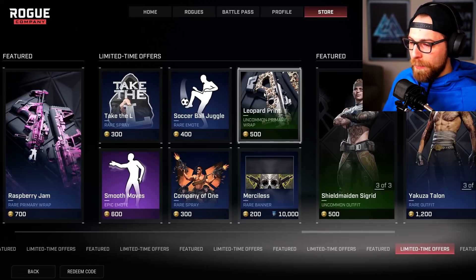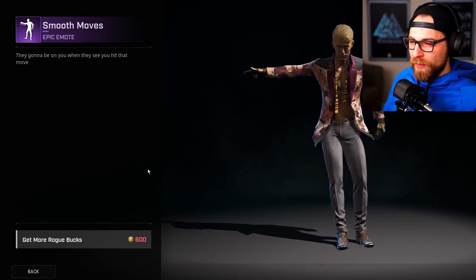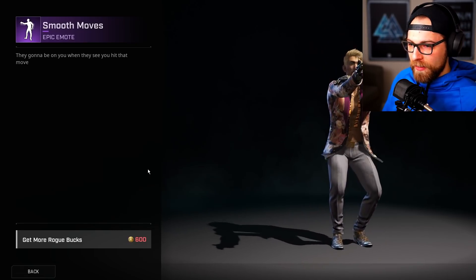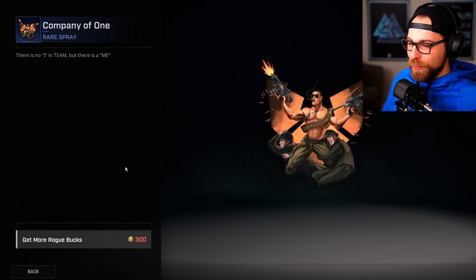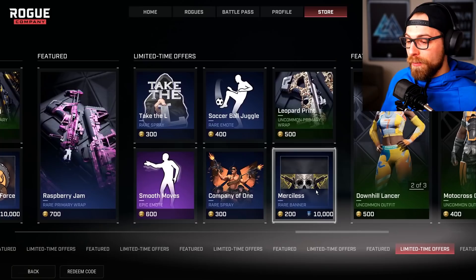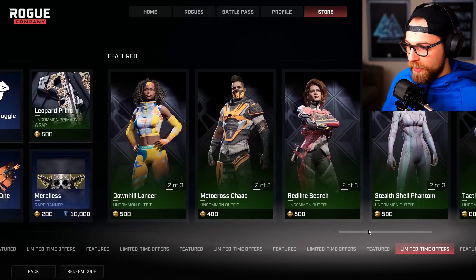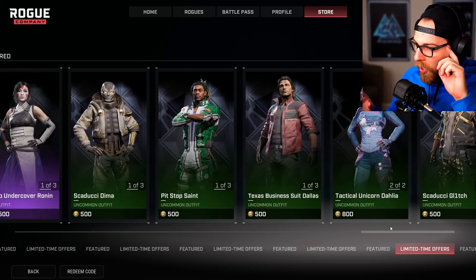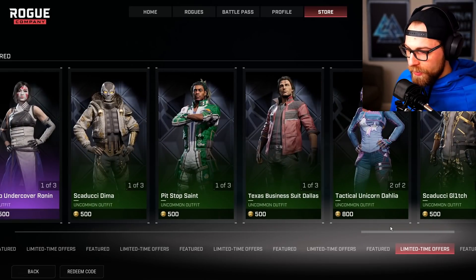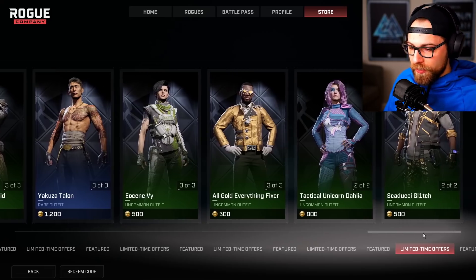Leopard Print uncommon primary wrap, then Smooth Moves emote — there's one very similar already in game but I don't think this exact one is in yet. Company of One rare spray — great art, High Rez does a wonderful job with cosmetics. Merciless rare banner is for Reputation. At the back end of the store there are a lot more items: Downhill, Lancer, Motocross, Shock, Red Lion, Scorch — after a full rotation, all of these old character skins are already in the game, nothing new there.